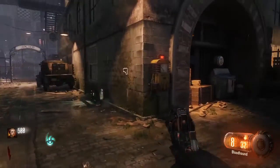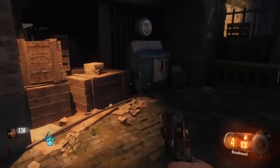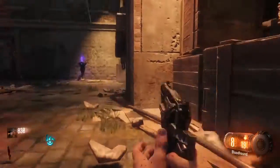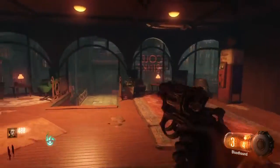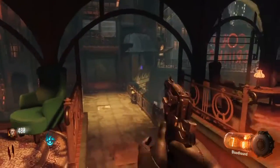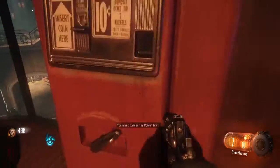All you gotta do is when you first spawn, run up to the Quick Revive machine and hold square. And you'll automatically be rewarded with 100 points. You can do this to all the other perk machines in the map, except for a few - I think one of them doesn't work. But you can do it to Juggernaut and all the other machines and they'll give you 100 points for free.